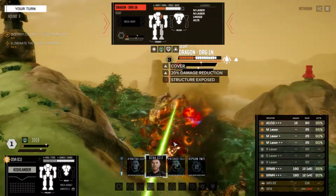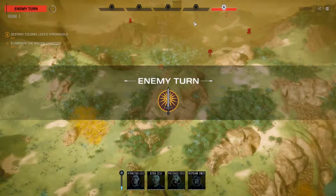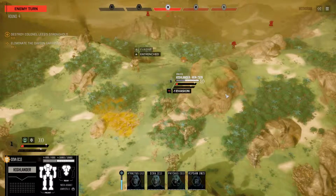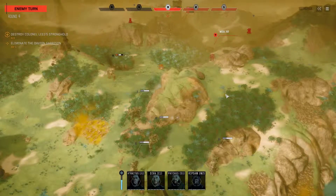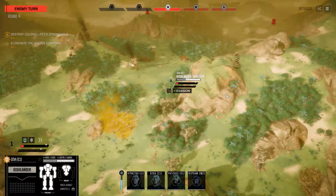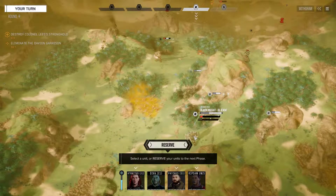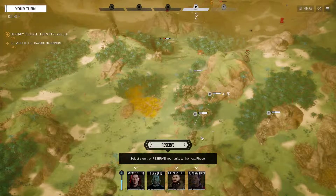They didn't fire their turret at our Highlander. I'm really confused — what exactly was the point of this Dragon moving out of cover and then firing his single AC-5 at a Highlander that had just jumped? I don't get it. That is bizarre, very very bizarre.